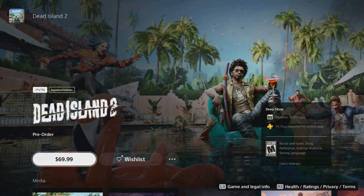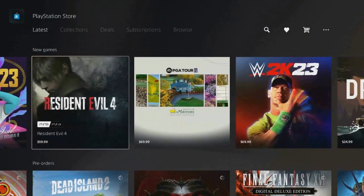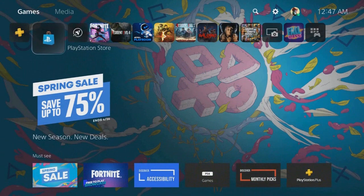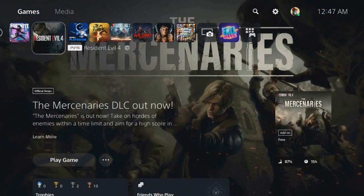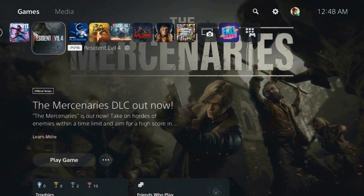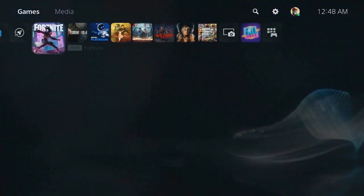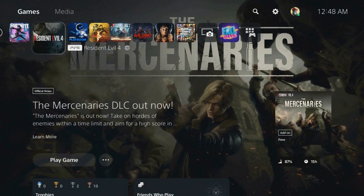So you guys can play the game early and do whatever you guys have to do. I've been doing this — I did it with Resident Evil 4, that game is amazing, I got it like 10 days before it came out. I want to show you my experience and how I also got on the PlayStation early. There are three different methods: the first is how to get on PlayStation early, the second is a time glitch I'll show you.